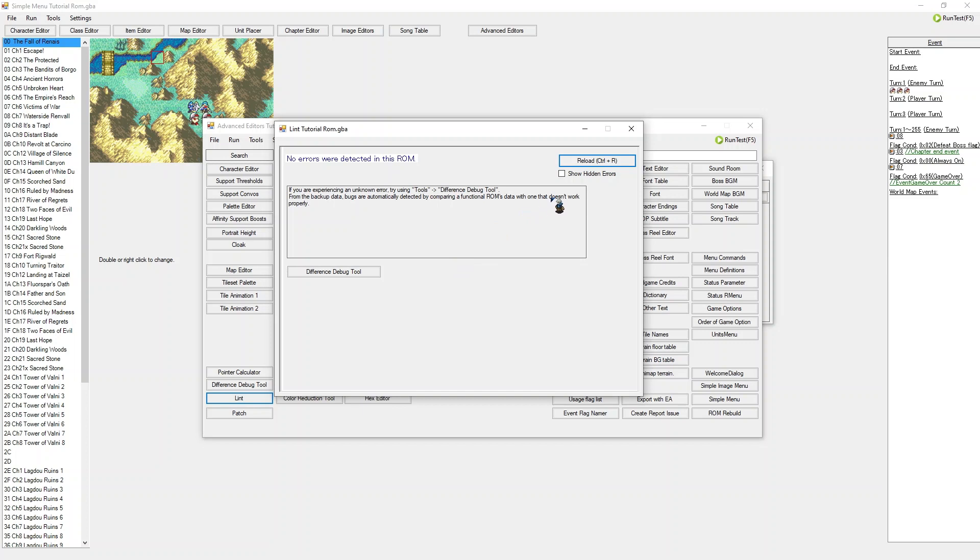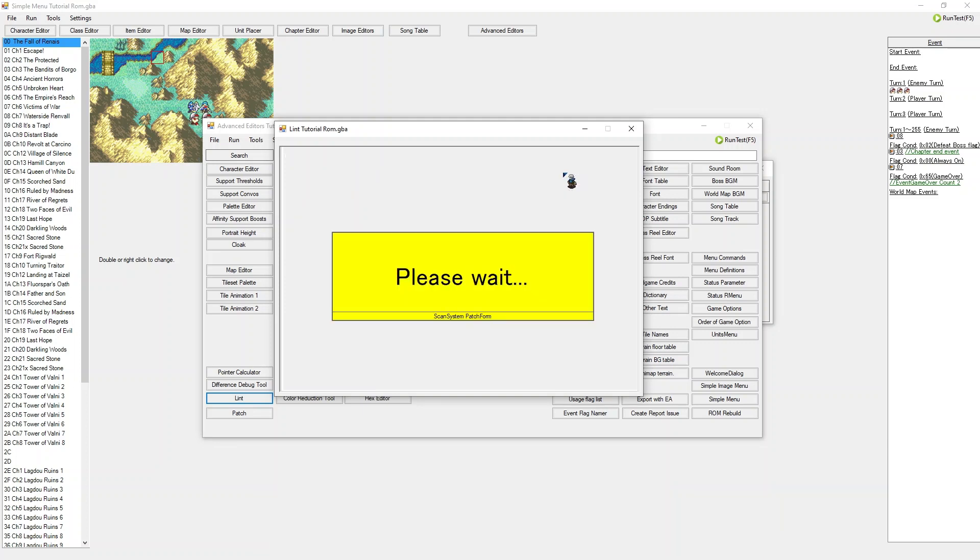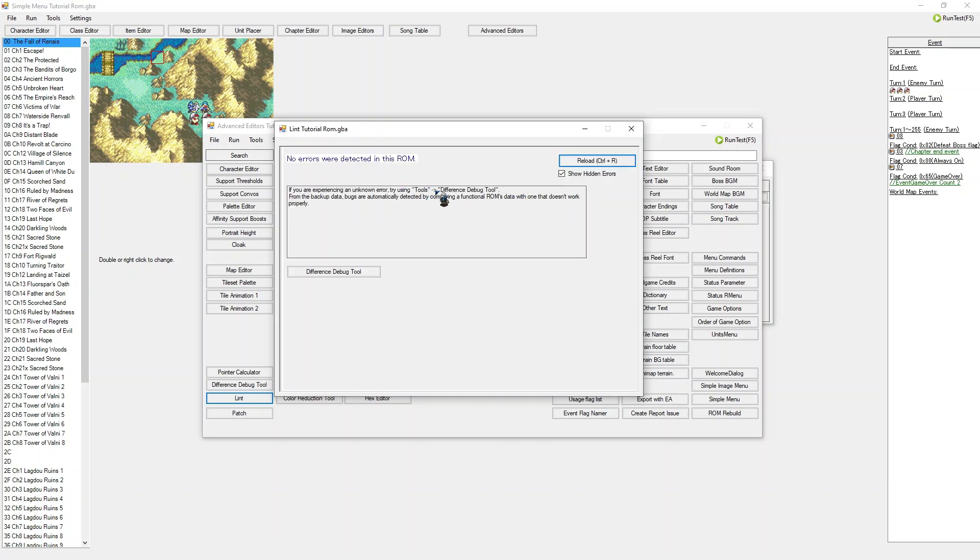You can also show hidden errors by ticking this box, and then it will look even harder for more hidden errors. This tutorial ROM does not contain any errors that FEBuilder can find. Do note that these are errors that FEBuilder can catch itself — though that is quite a lot, there are bugs and errors that FEBuilder cannot find and can only be discovered by playtesting. So do not see this as an opportunity to be lazy — just keep playtesting your ROM is the only good advice I can give.